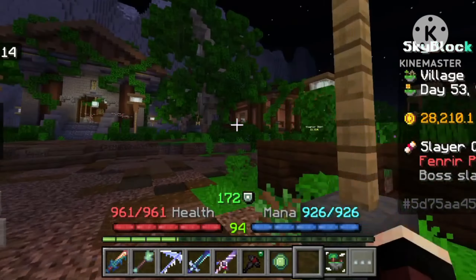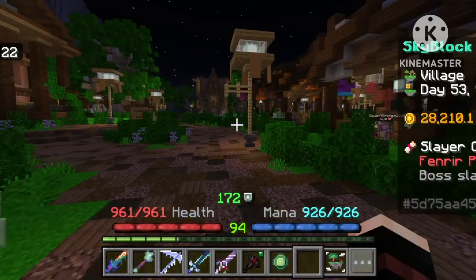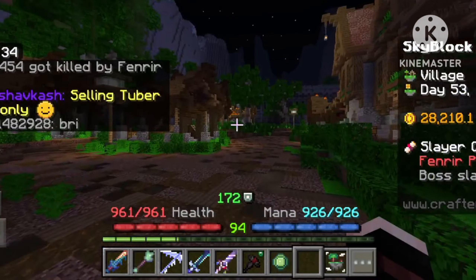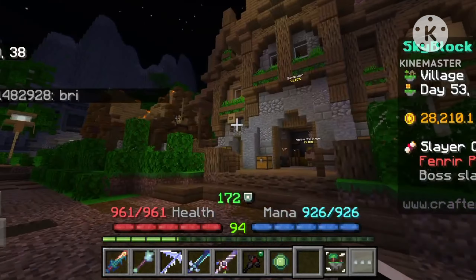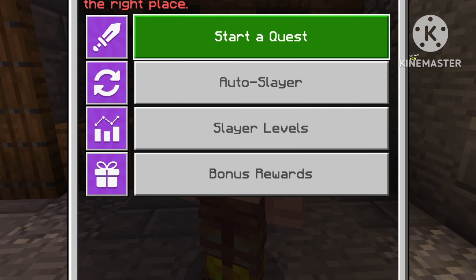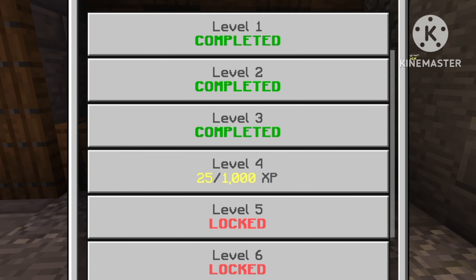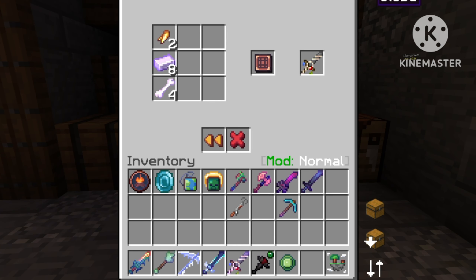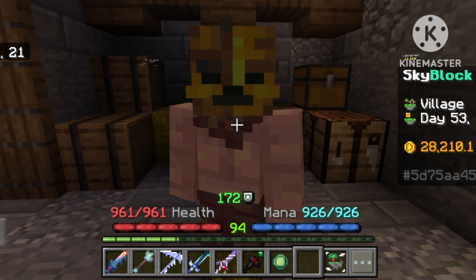Revenant को मारने के लिए तीन या चार चीज़ें basic रहती हैं। First of all, आपका mana and health level। Second, आपका weapon damage। Third, आपका armor। Fourth, आपका defense। ये चार चीज़ें बहुत ज़्यादा important हैं अगर आपको slayer मारना हो।